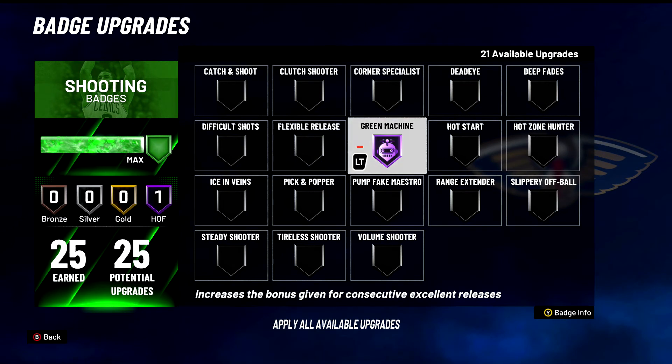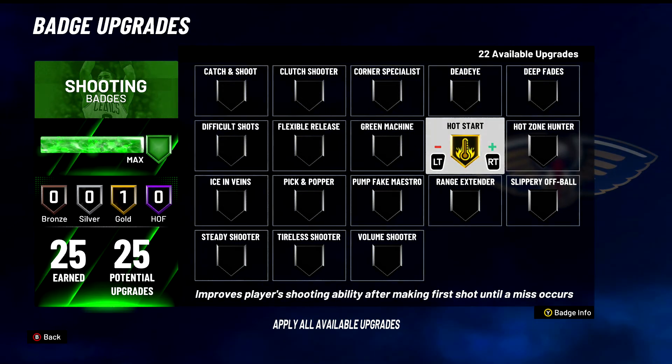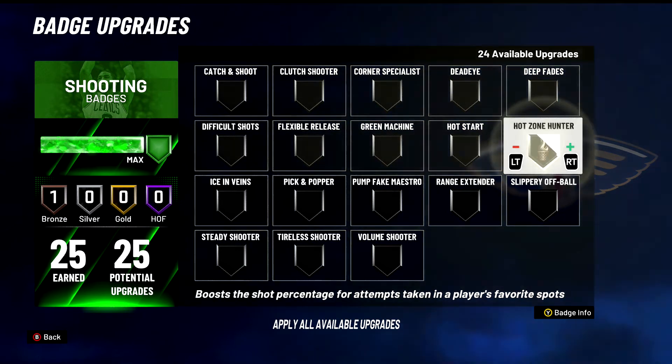Green Machine — S tier badge of course. This is gonna help you just keep greening up — if you've greened twice, you're just gonna keep greening. Green Machine is definitely an S tier badge and I really love it this year. Hot Start — A tier badge. Amazing badge if you're not using it. Improves the player's shooting ability after making the first shot until a miss occurs. It also gives you a boost to hit your first shot — so you get a boost on shot one, and then that same boost continues through shots two, three, four until you miss. This badge helps out a lot.